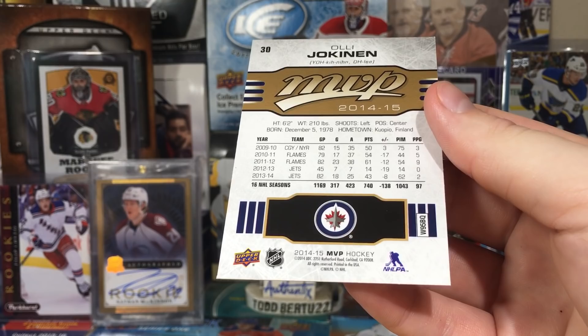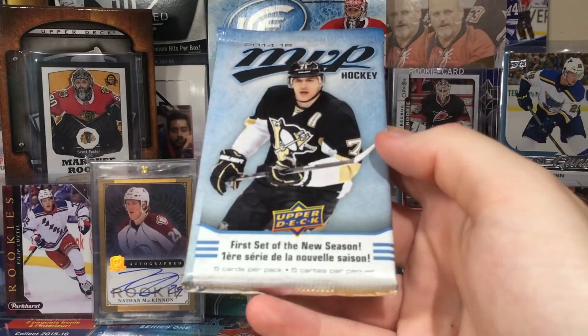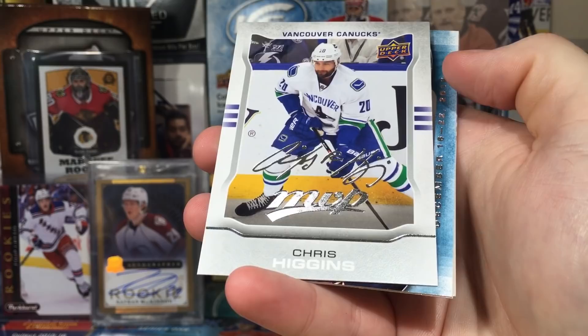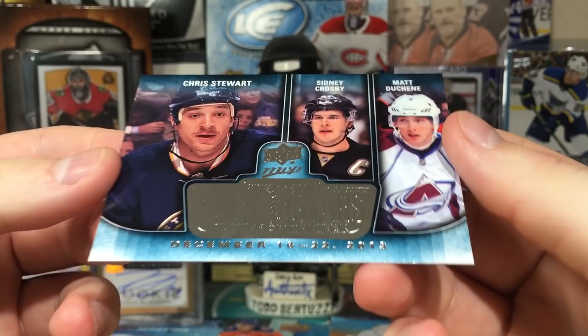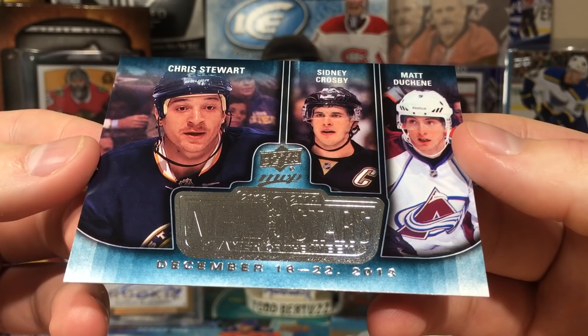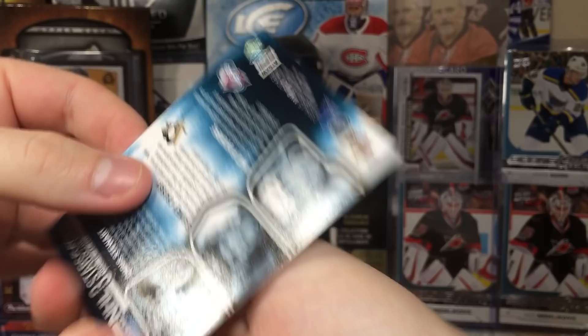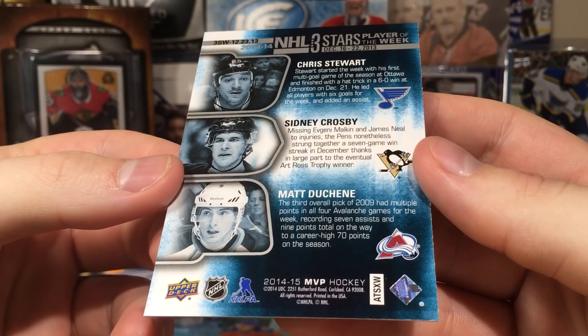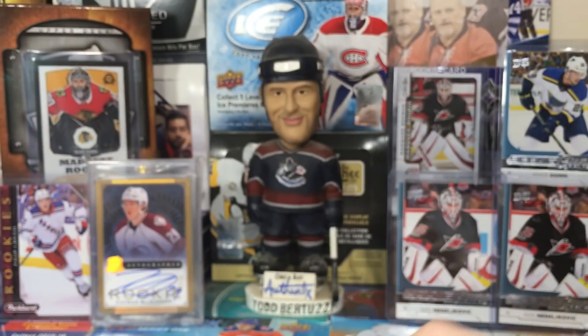Hopefully get an insert here. Got Alexander Steen, Chris Higgins silver script, and one of those Three Stars of the Week inserts — can't quite read the foil. It's a common one-of-ten Three Stars of the Week. Chris Stewart, Sidney Crosby, and Matt Duchesne. What did Chris Stewart do to earn a first star — did he finish a hat trick? Six goals? All right, cool-looking insert regardless.